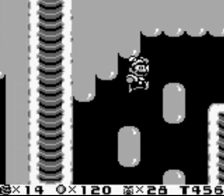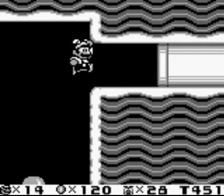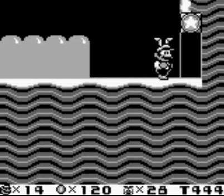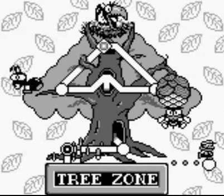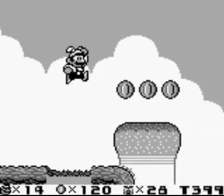Other than the secret exits — there is one in this stage, and that's what I'm going after. It's over this way. Just use your little floaty bunny ears and get over here. A star door means secret exit. I believe there's one in every stage except the pumpkin world, which has two — I could be wrong, though.